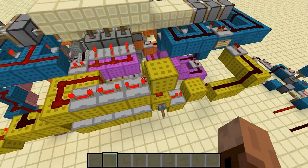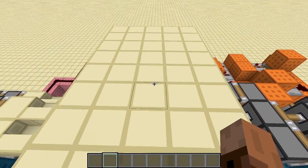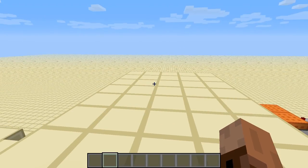Here's what it looks like when it closes. No visible redstone, obviously, when everything is covered up.